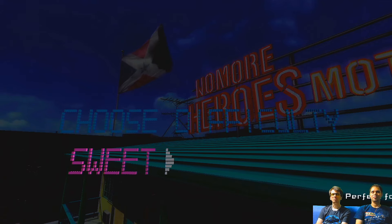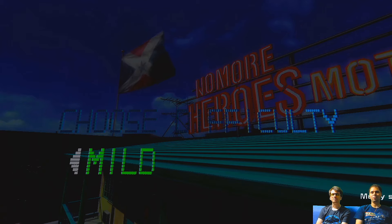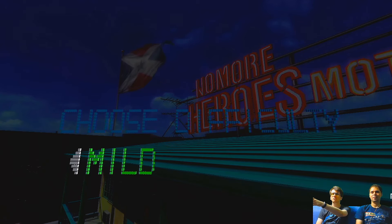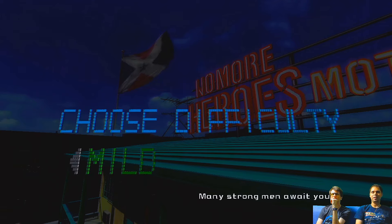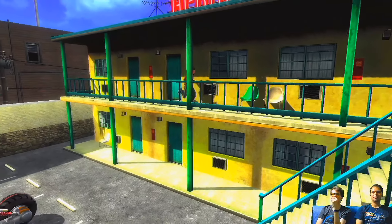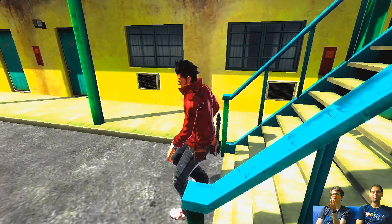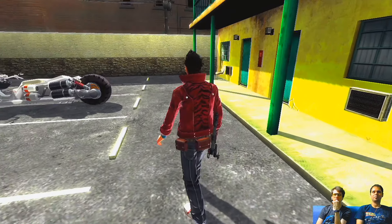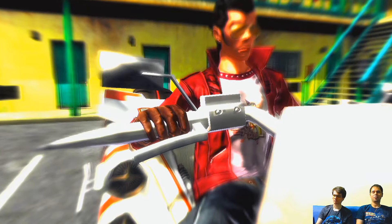I may just have to get a different apartment because this is kind of cramped. Anyway — difficulty selection: 'Mild.' It tells you what it is at the bottom. 'Sweet' is going to be easy, and then there's 'Mild' — screw it, we're going Mild. The reason this game came to mind specifically was because of the announcement of No More Heroes 3. I thought, this is the perfect opportunity to play this game on our channel.